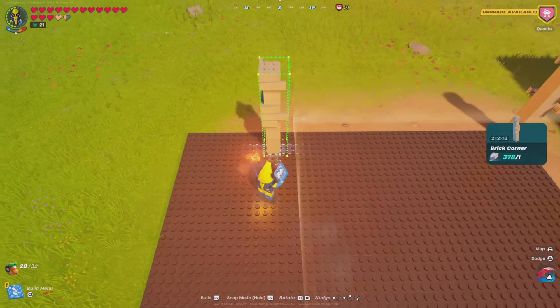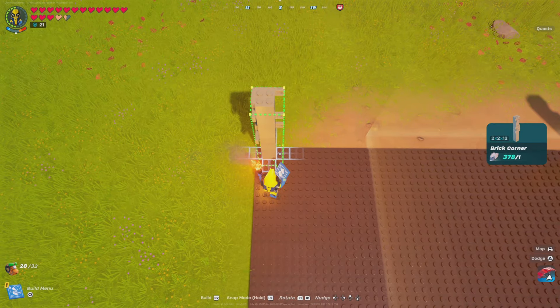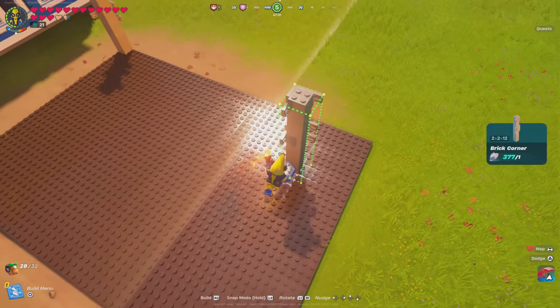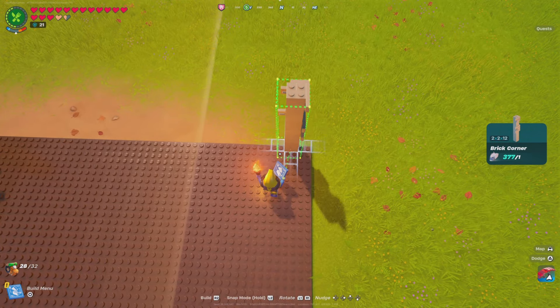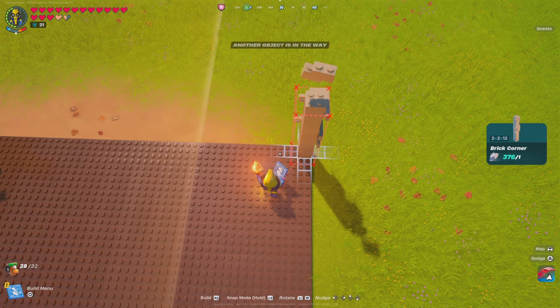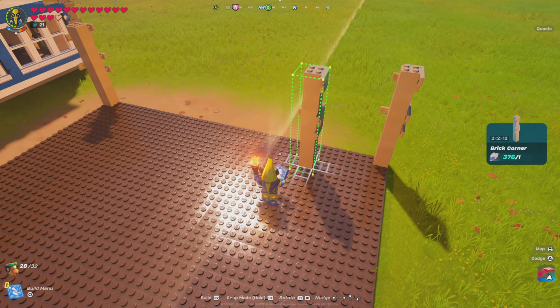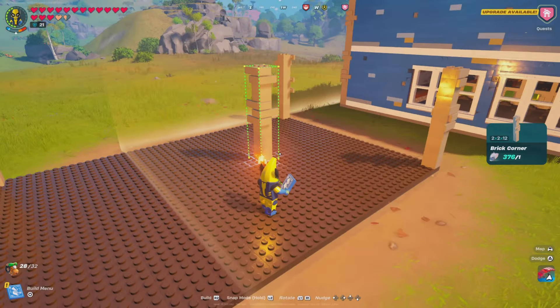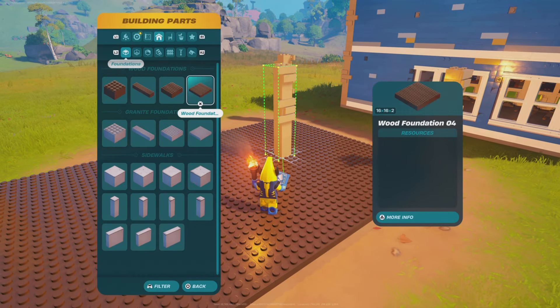Let me grab my corner pieces again. Recently I've just been kind of messing around with custom builds and just trying to do my own thing. I haven't really worried too much about the prefabs. I still want to do that kind of tent village that I came up with a while back after doing my custom pirate ship, which if you haven't seen, I highly recommend checking that out.